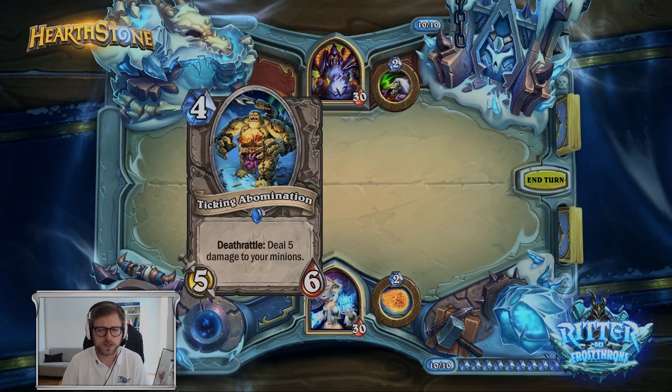I was wondering — is it good? Is it bad? I mean, 4 mana with 5/6 stats is just insane, of course. But the Deathrattle effect is a huge downside. So basically you can't really play it in minion-based decks, because your minions will just die.